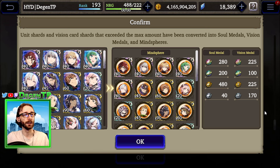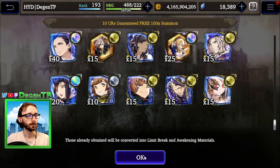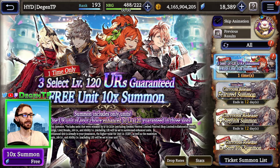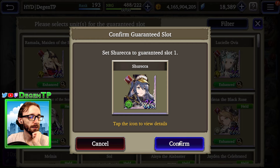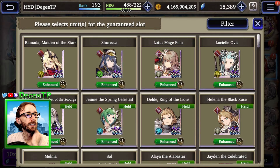The vision card hard quest — because it's not a limited card — is available. And not only that, but that gets me first clear rewards. I guess this is it, because I got nothing new out of that last thing. The last thing we have left to do is this selection pull, and I think I've made my mind up. I'm missing these four basically. I don't have Exia or Sodaly either. I believe I'm definitely picking Shireka 100%. Then I'm going to go with Lucille Ovis. I think the one I'm going to skip is Lotus Mage Fina.